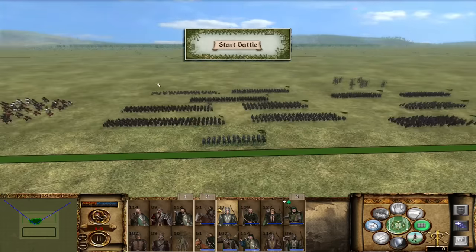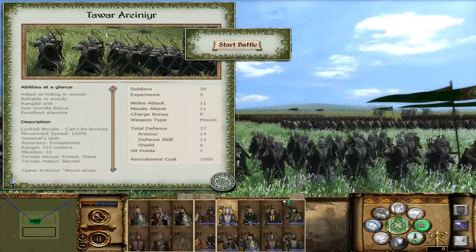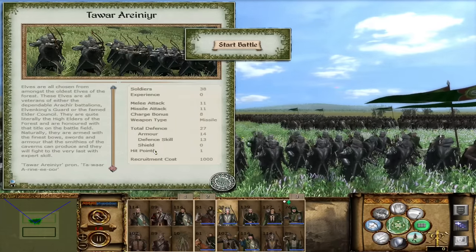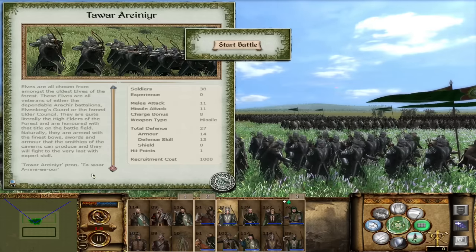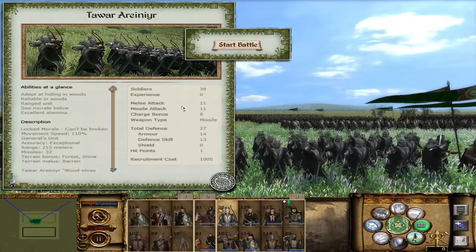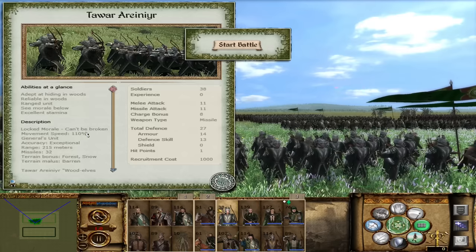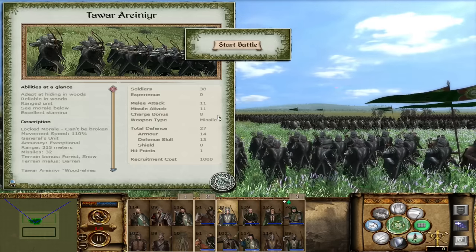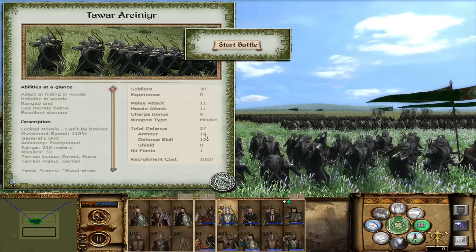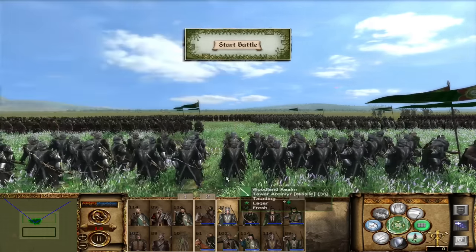Going into the standard roster — starting with the archers. Your general's bodyguard is the Tawar Arrhenior. They have 11 melee attack and 11 missile attack with 215 meter range, 32 missiles, locked morale, and a movement speed bonus of 110%. They don't have a shield — just a one-handed sword in melee. They are much better used at range, and that 14 armor means they can take incoming archer fire without suffering too many casualties. Use them in loose formation so they can absorb the enemy's counter-fire while your other units skirmish freely.